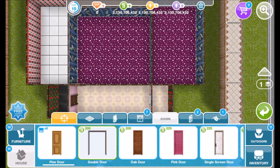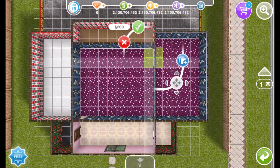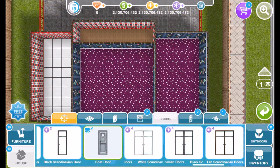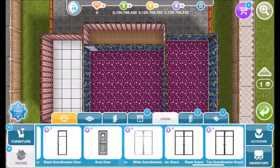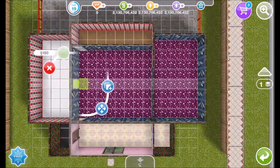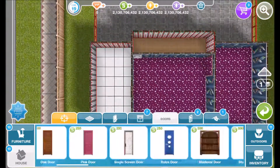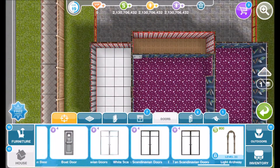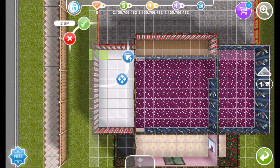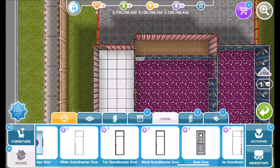After that, I will add the double door for the sleeping area, and the boat door for the kitchen area. Then finally, I will go all the way back once again and use the single door for the area where the toddlers eat. And then just to be able to get into the backyard, I will add a single Tansk and Davian door. These are sometimes hard to work with, but there we are. Now that we're finished with that, we can get to furnishing.